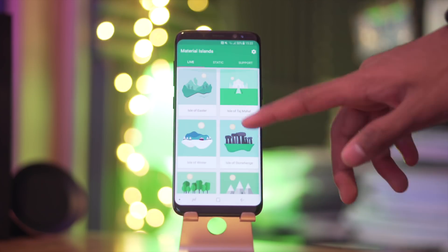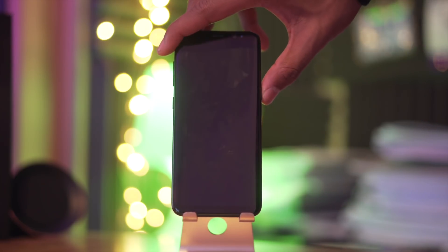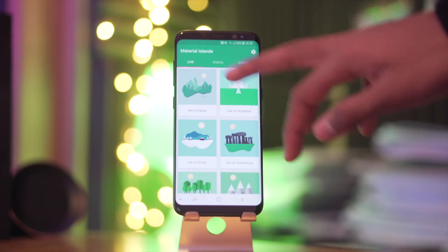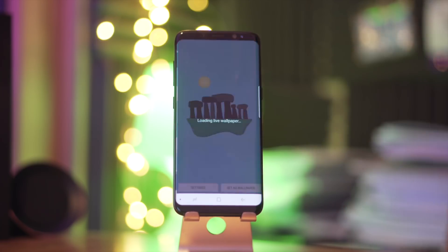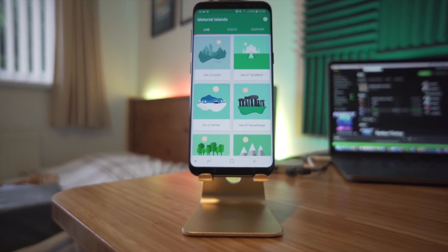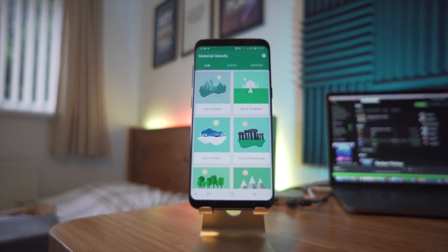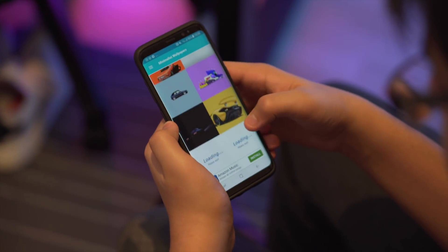Let's talk wallpaper apps. This is Material Islands, and if you like clean design then this is for you. It's an app that has a wide range of material wallpapers to choose from, which seem to change based on the time of day to set the mood. It is targeted towards a specific niche, and I'd have liked even more wallpapers, but the clean UI makes it easy to navigate and select the wallpaper of your choice and apply it to your home screen.